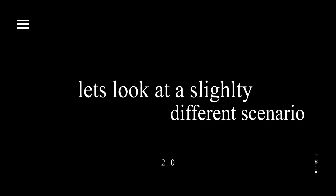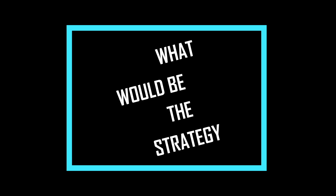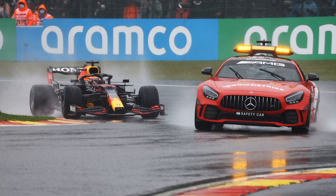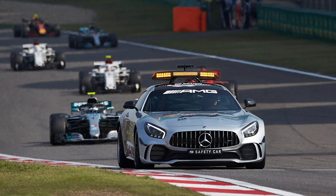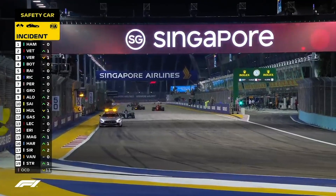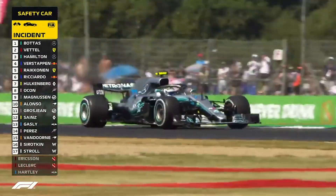Let's look at a slightly different scenario. Assume that cars A, B, and C have already pitted and there are only three laps left in the race, and the safety car comes out on track. In this case, it would be best for all three cars not to pit because it is highly likely that the race will end under safety car conditions. Since there's no overtaking under safety car conditions, a driver who pits could lose track position. For example, if car A pits in this scenario, he would lose position to B and C who decided to stay out.